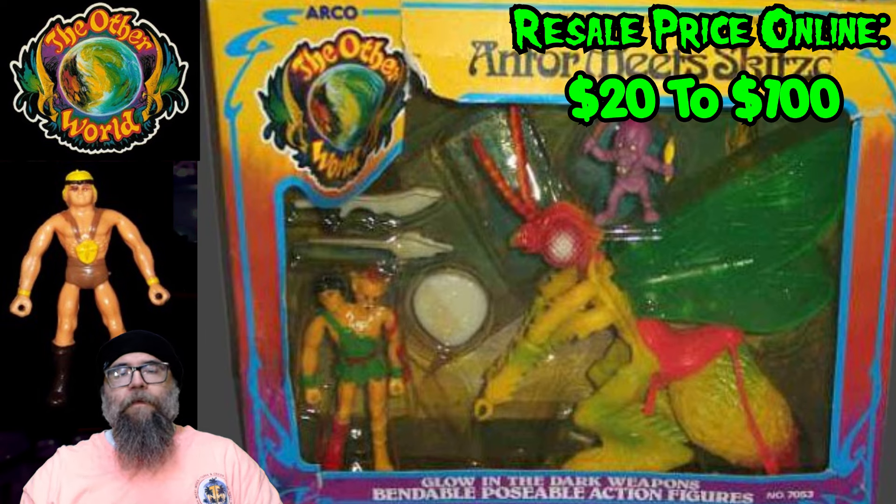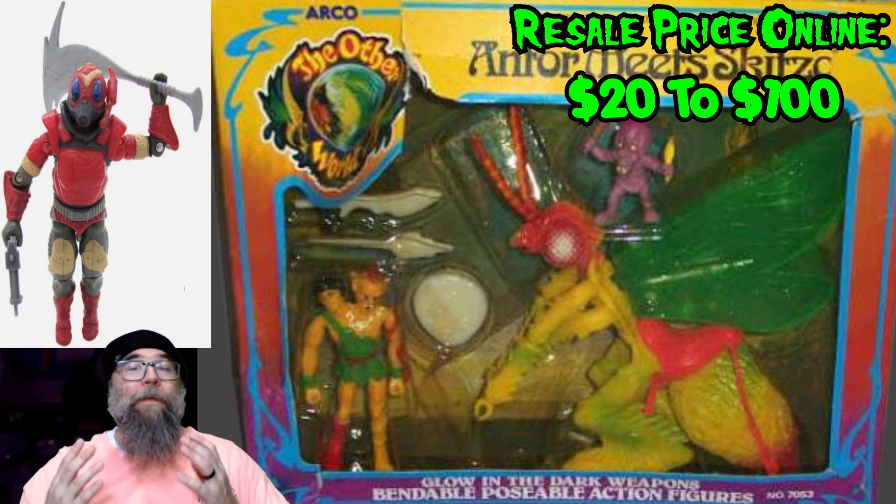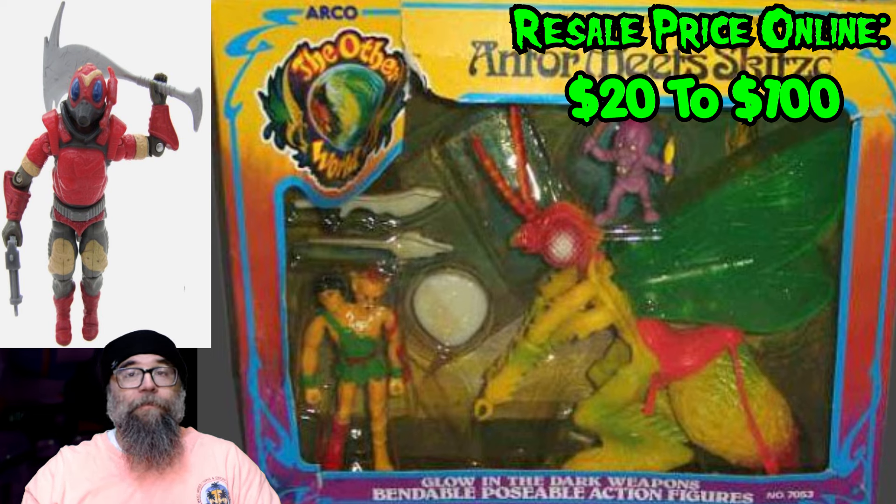The Other World figures were four-inch in scale, so anyone could be chilling on the back of Antor. I mean, your G.I. Joe figures — slap a Cobra enforcer on the back of this dude and you have something that kind of makes sense.